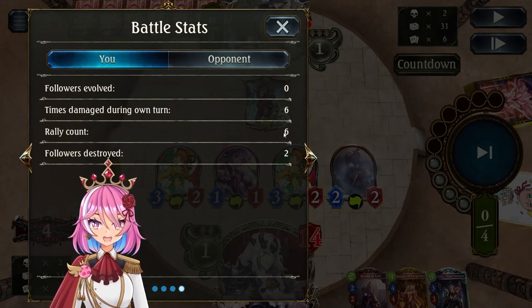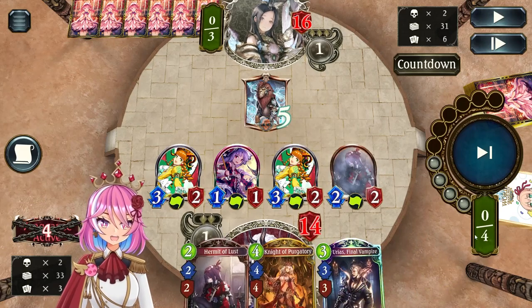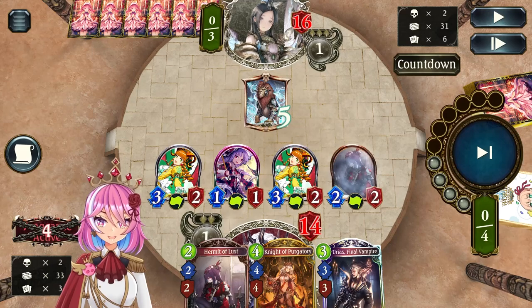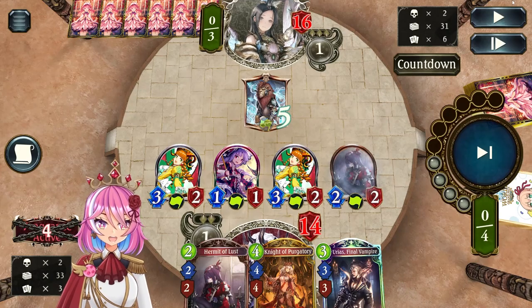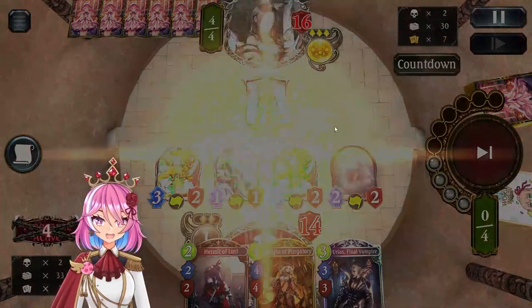Right now our Wrath is almost at 7. Normally you want to get to 7 to Wrath at turn 4. But because I have this huge board already and I didn't have a 1 play point on turn 1, I'm quite satisfied with this.